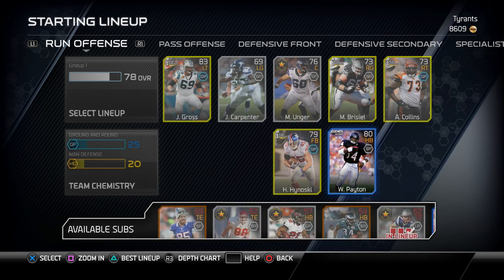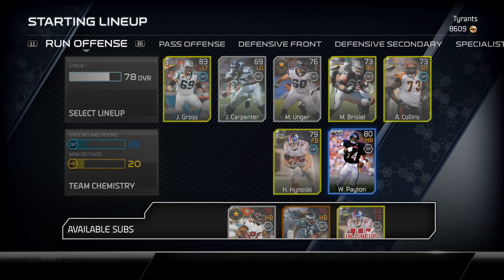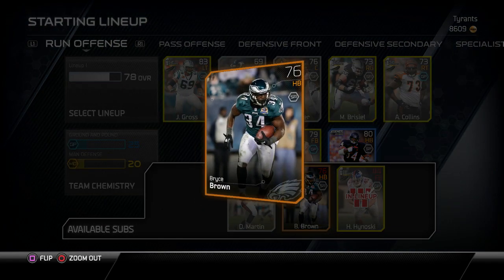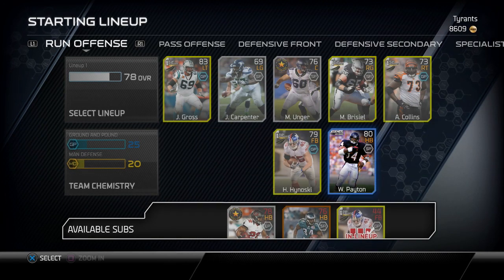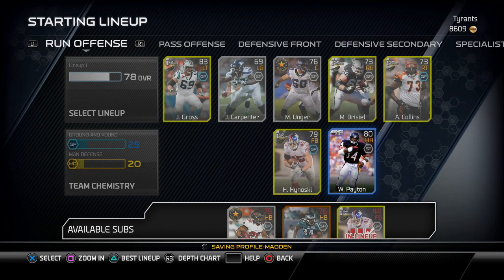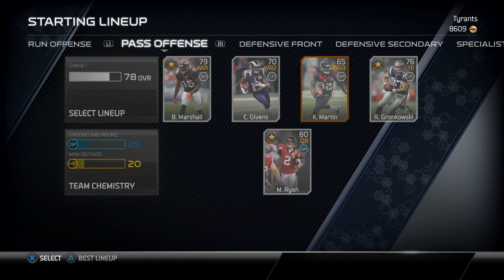We got Henry Hynoski, Walter Payton rookie with Bryce Brown — Bryce Brown is probably going to be my backup. He has 91 speed and 75 carrying — that's not good. 86 trucking, 76 elusiveness. So I guess it's going to be okay if we can get to the outside or maybe get a truck in with Bryce Brown — that'd be pretty funny.